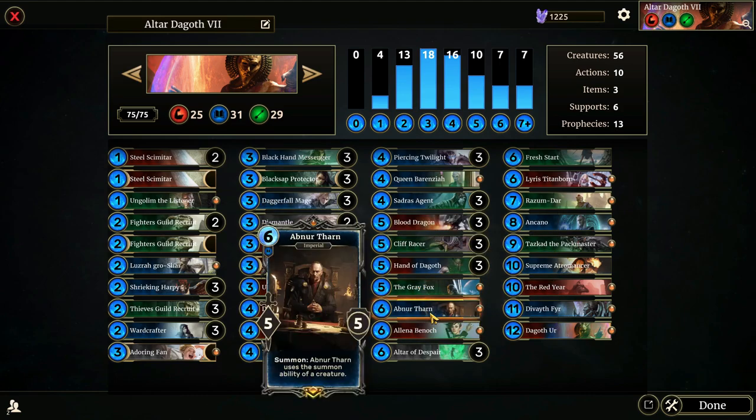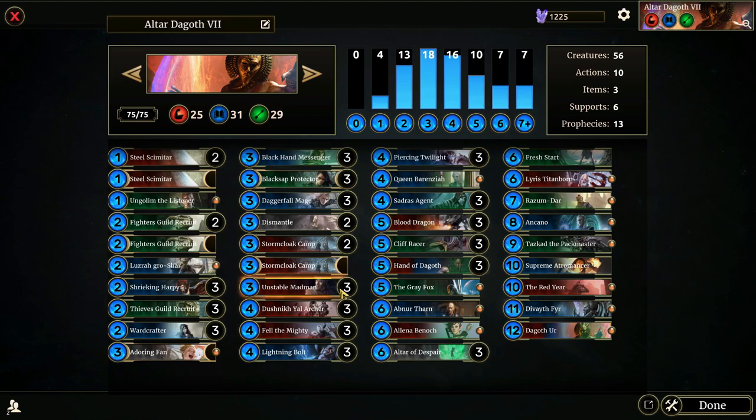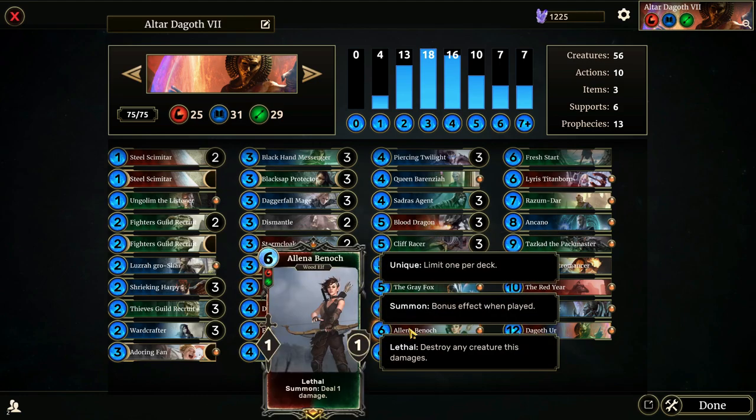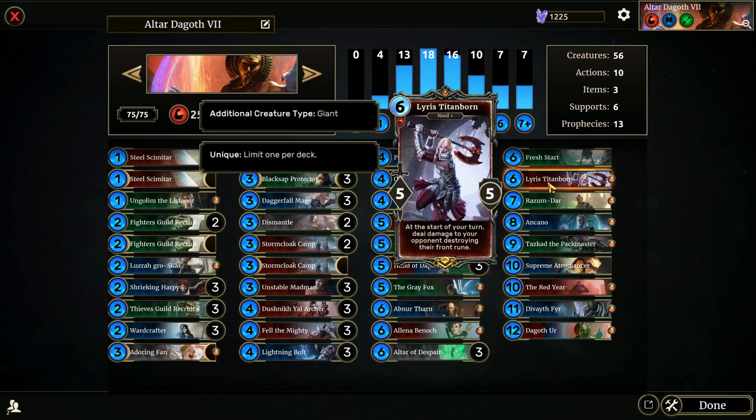Abner Tharn uses the summon ability of a creature again — and this doesn't need to be one of my creatures, it can be any creature. So if our opponent puts down a Paarthurnax, we can Abner Tharn the Paarthurnax and essentially get a six-cost Paarthurnax. Elena of Wayrest has a summon ability to deal one damage — she's essentially removal. Lyris Titanborn at the start of your turn deals damage to your opponent, destroying their front rune, and if they're at four health she'll kill them outright.